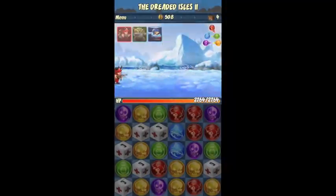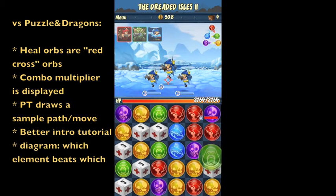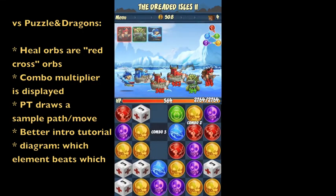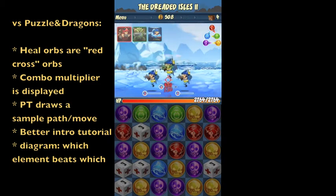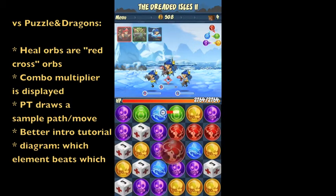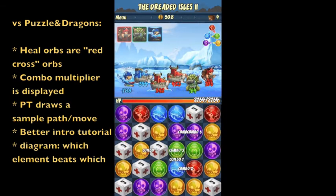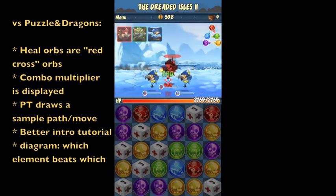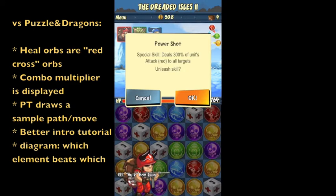So now what has Puzzle Trooper done differently? They've made the pink healing orbs into these sort of red cross orbs, which is a little bit more obvious. And they've made a combo multiplier up in the top left, which you can see — a little bit more accessible, a little bit easier to understand. They also, if you wait a while, will indicate a little path for if you don't know where to move your orbs. They have a better introduction tutorial when you start, and a handy little diagram up in the top right to show which color orbs beat which color — red is good against green, green is good against blue, and so on.